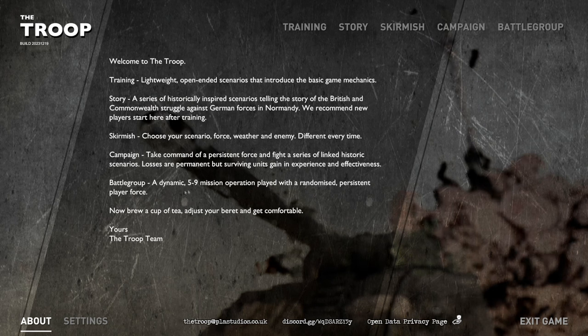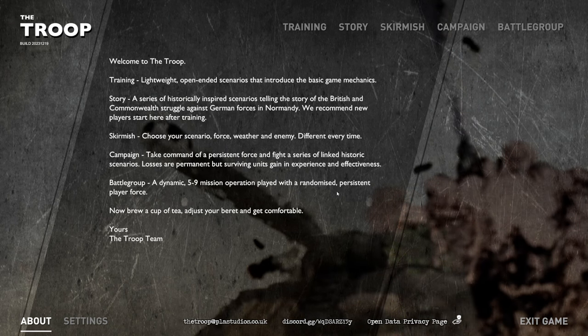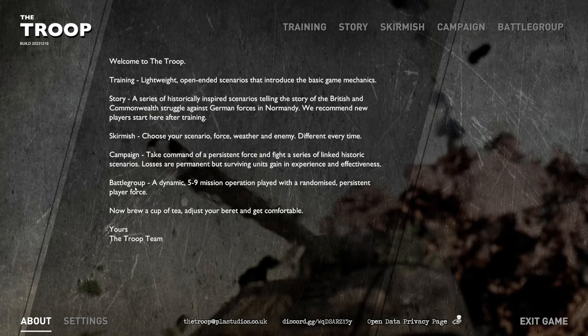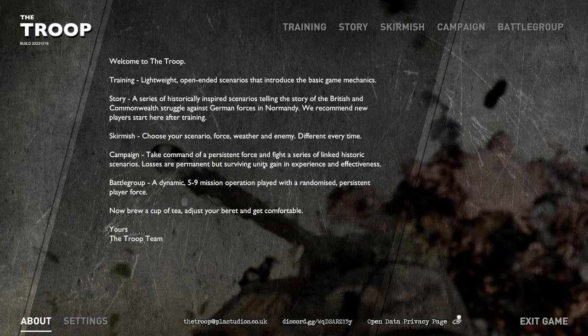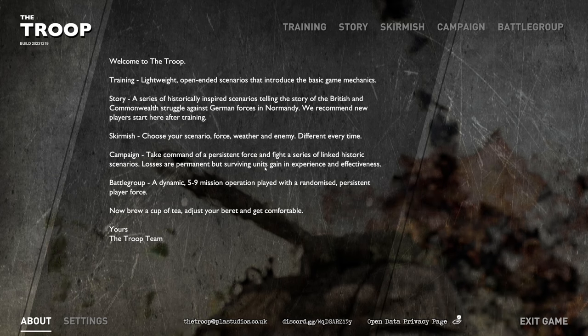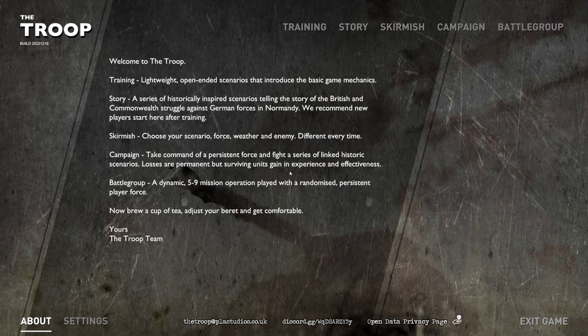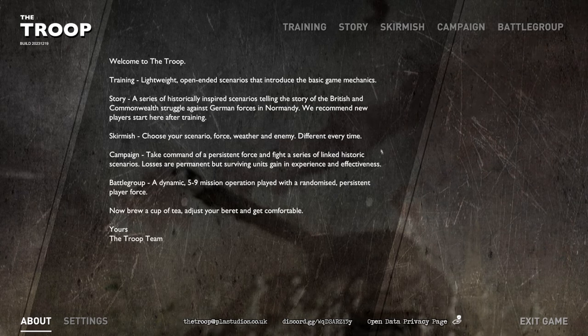Battle groups are dynamic five-to-nine mission operations played with a randomized persistent player force — kind of like a sandbox campaign. In the campaign, you basically take command of a specific unit and fight a series of linked historic scenarios. Losses are permanent, but surviving units gain experience and effectiveness.